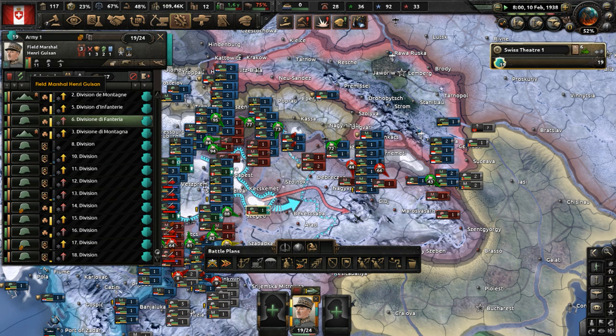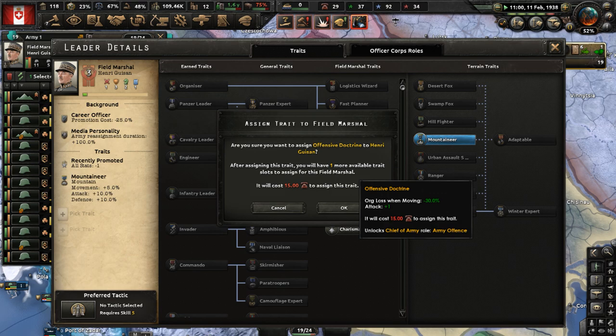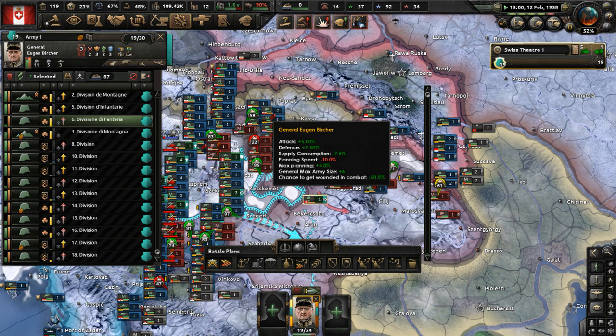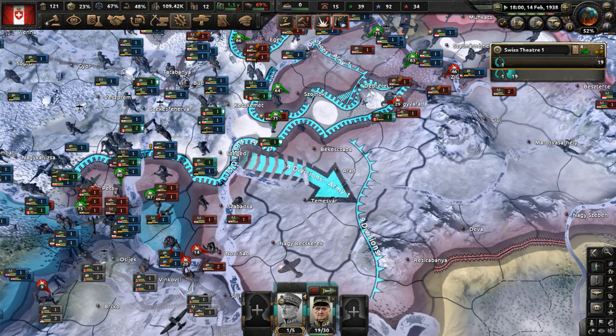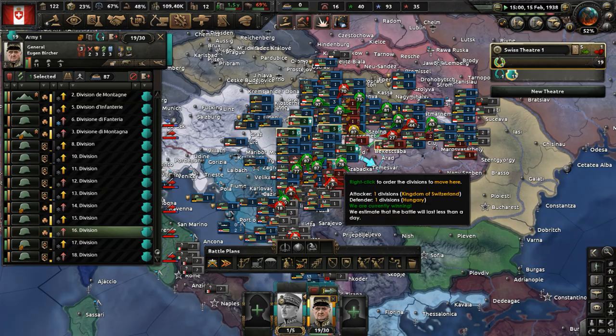Greece has joined the Entente. Puerto Rico and Canada just had some kind of peace conference. Keep pushing — get the Shajd Batka. I'm sorry if I'm butchering these names; they're very interesting names, I just can't pronounce them right. Move in here — we're going to have to take more of these cities.